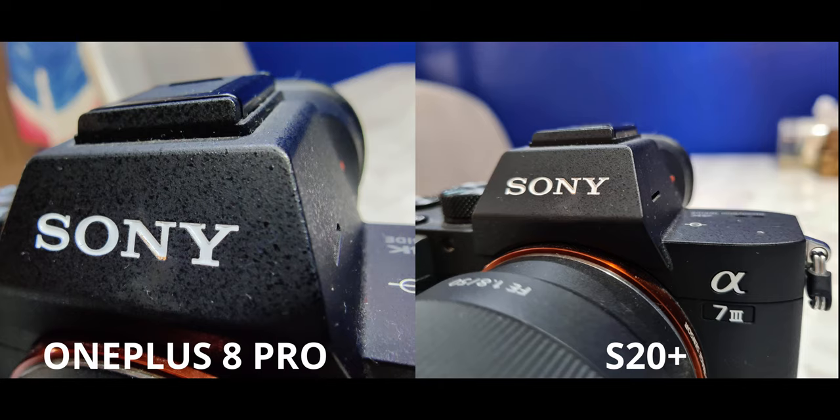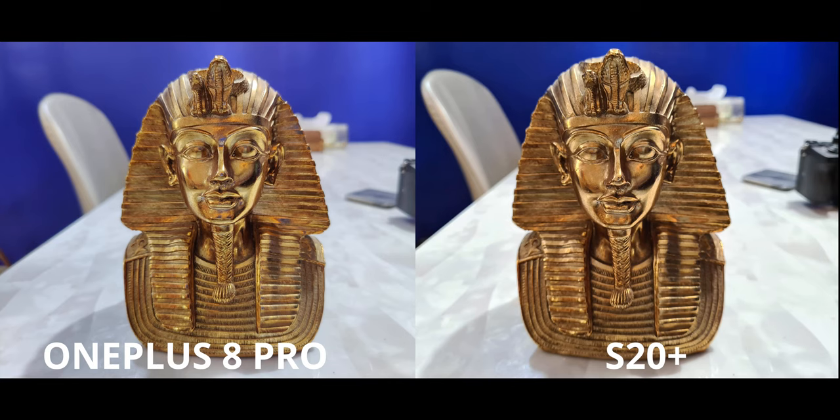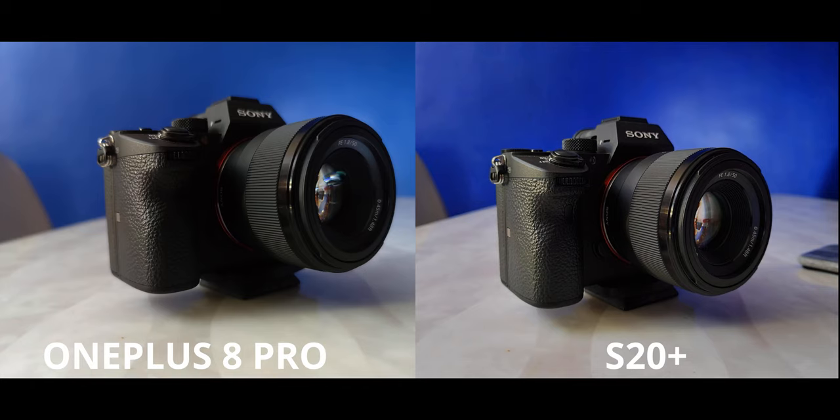This is kind of a backlit shot — not too harsh — and the OnePlus maintains the contrast levels amazingly well, exposing the background and foreground in a really good way. It's not too faded, neither is it crushing shadows or blowing out highlights. The S20 on the other hand is overdoing the contrast a little too much.